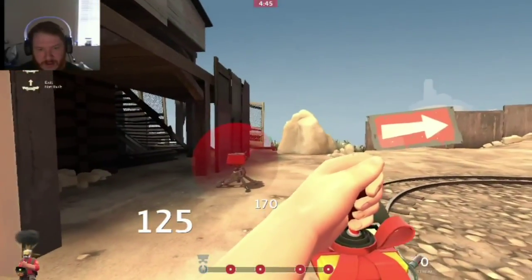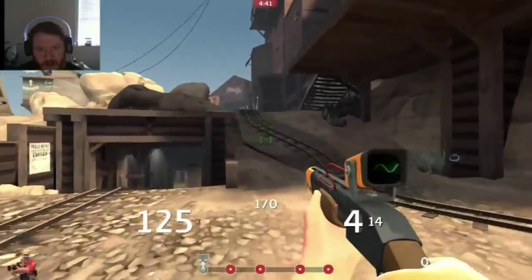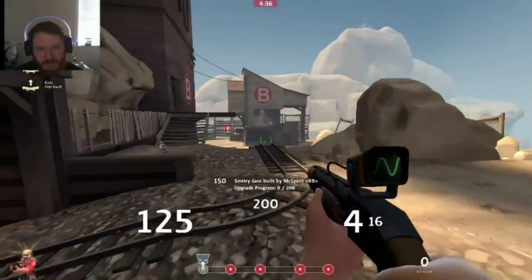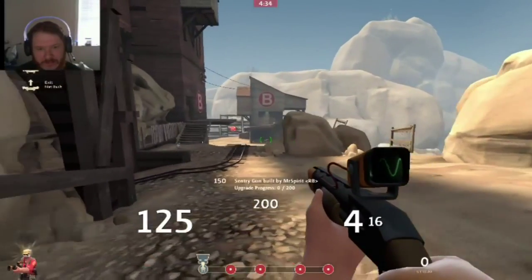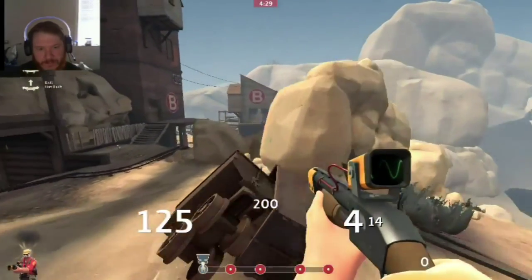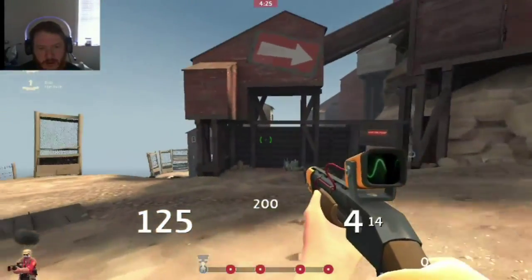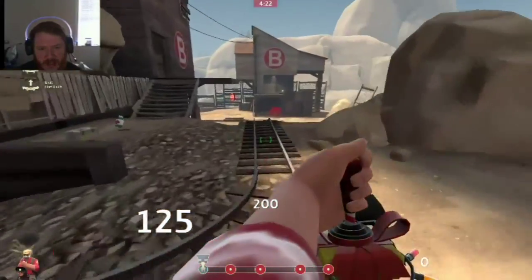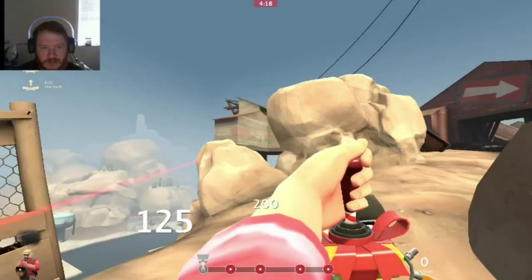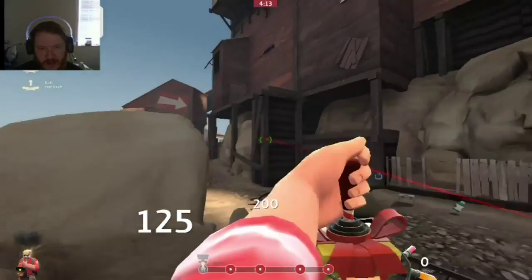Same along this ledge — our next big weakness is distance spam: rockets, snipers — all get free shots at our sentry from pretty much any angle they want. That's where our Wrangler comes in handy, because we're able to cover these positions and scare away the enemies. It's great for covering the cart as it's coming up that tunnel and covering some of the cliffside. Overall, not too bad.